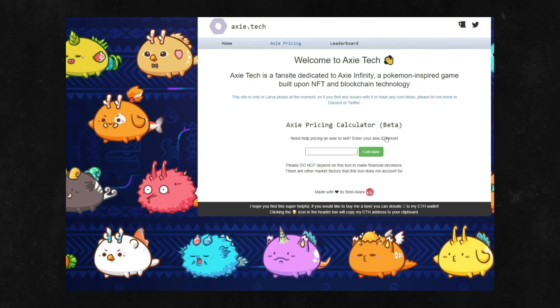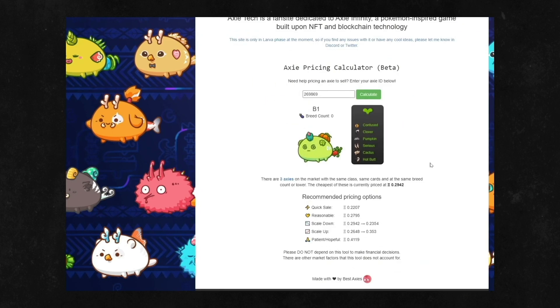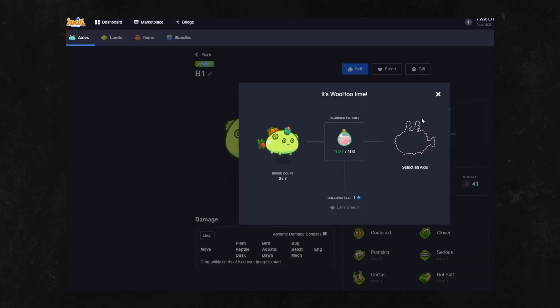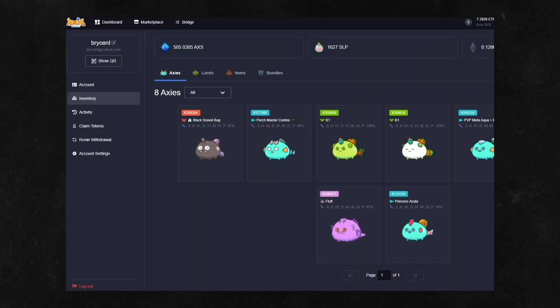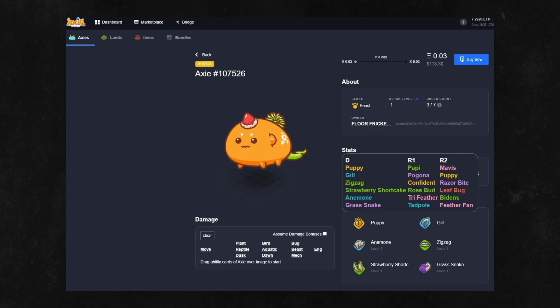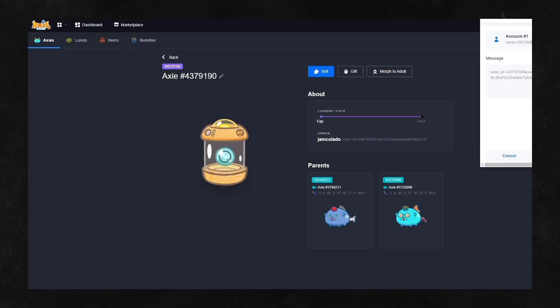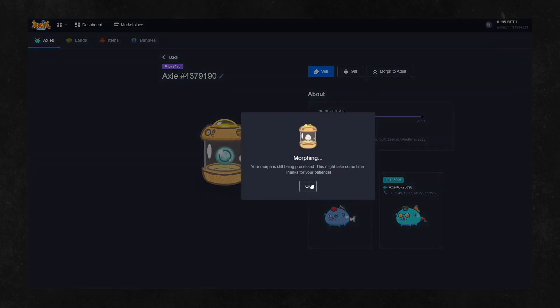It also helps to look at what's currently in the meta. Right now, plant Axies seem to be the most popular and are selling well. You need to check which Axies are hot prior to breeding — if you have any of those, you can breed and make a quick sale. Some players breed to make their roster stronger and use the offspring for adventure or PvP farming rather than selling. Choosing which Axies to breed can be a puzzle, but it depends on what you need.